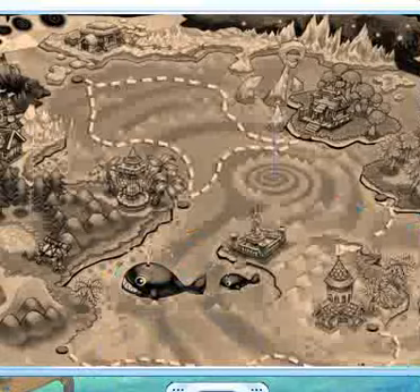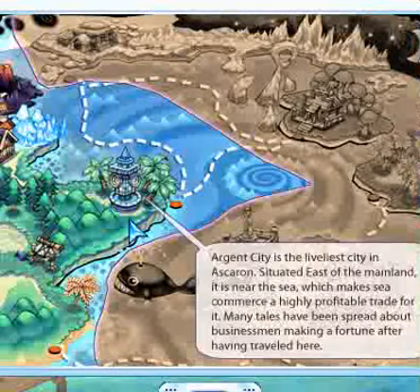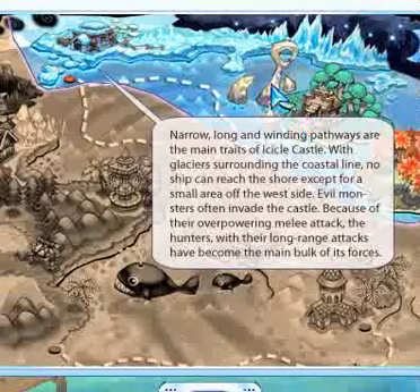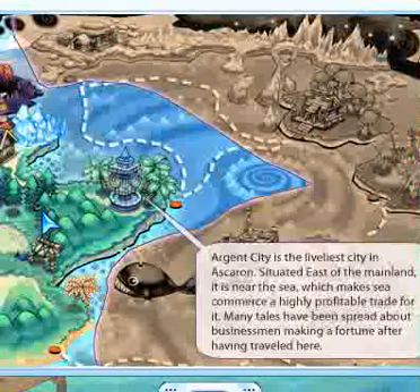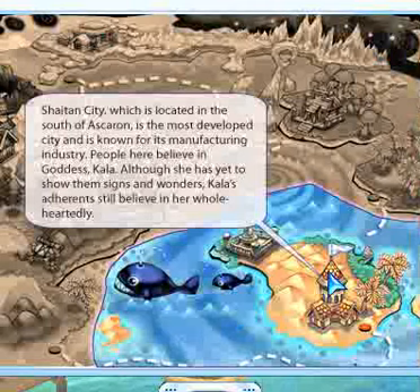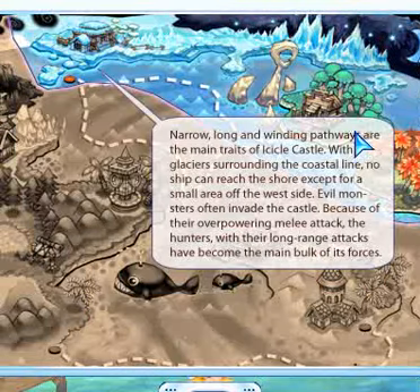Right after character creation you pick from these three main islands in Pirate King. You got Argent City - that's pretty much the main city everyone goes to, and it's the swordsman island with a swordsman quest NPC. You can get quests constantly throughout the whole game. Sheitan City is basically a mage or magic city, and you can get a hunter there too. Icicle Castle is the main hunter island - hunters use bow and arrows.